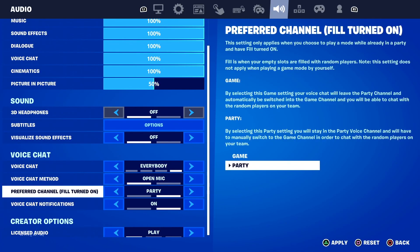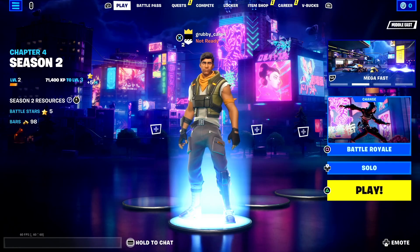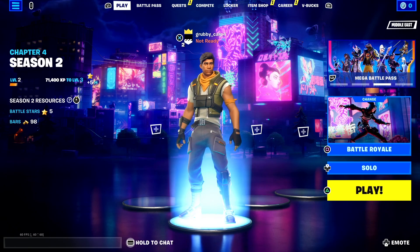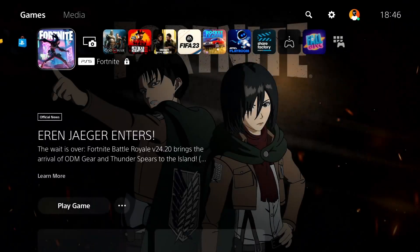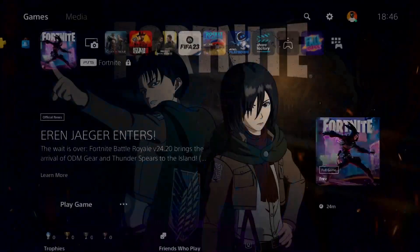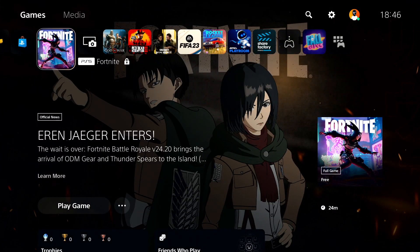Check out your Fortnite settings — that's the first solution to fix voice chat or game chat not working on all consoles. But if that didn't work, go ahead and check your input device. To do that, go back to your console main screen. As you can see I have a PS5, but you can use this solution on other consoles as well.